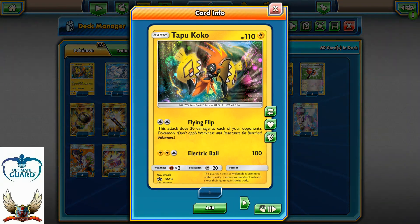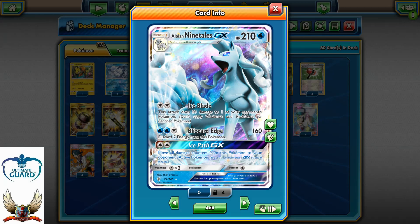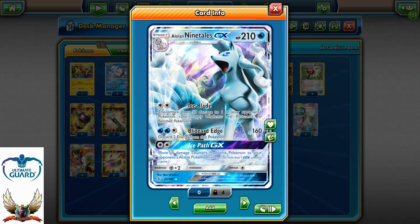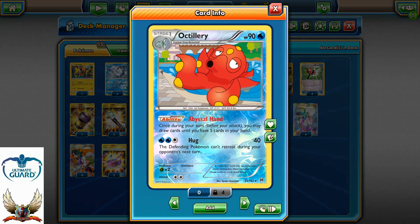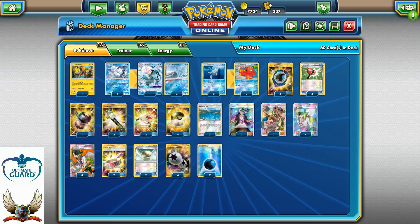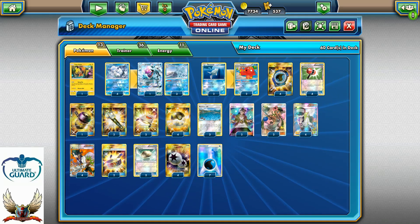There's one Tapu Koko for the Guzma-Fly Flip combo and free retreat, and one Ninetales GX that can survive a lot of damage counters. Ninetales GX can take 200 damage and then recover with Ice Pad GX. Blizzard Edge is also a great attack for 160-190 with Choice Band and can spread damage. Two Octilleries provide Abyssal Hand draw support, especially useful late game when you're down to one card.